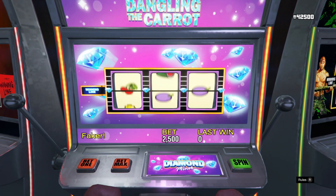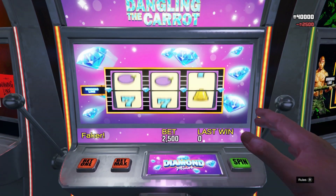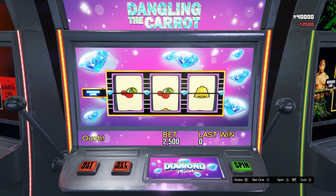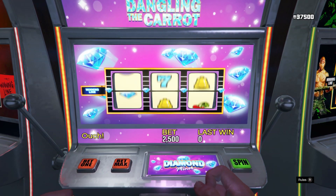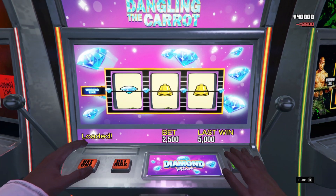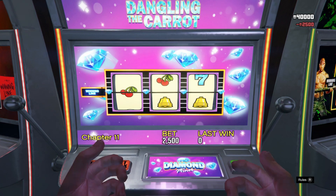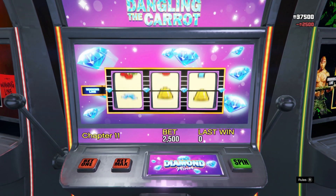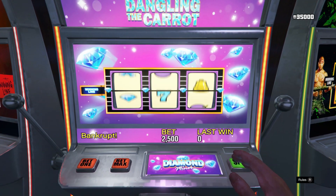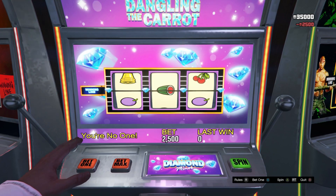But if you guys do win — say you win like 2.5 mil, 300k, whatever winnings you make — all you guys want to do is hop off your seat and then save your outfit again until the orange circle comes up in the bottom right-hand corner. Once that comes up, you guys can sit back down and keep doing it — until you lose like 100k or 200k. But once you do lose that 200k, you want to get off your seat and quit out of the game and log back in. But make sure before you even get onto the seat, before you even start this glitch, you guys want to save your outfit.